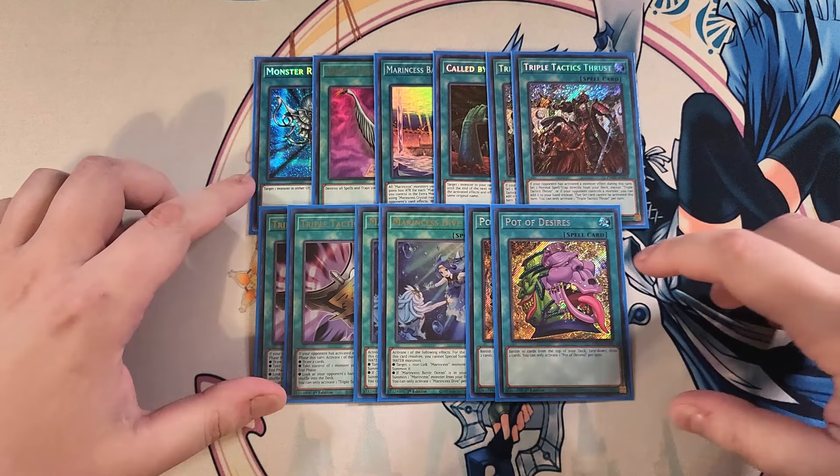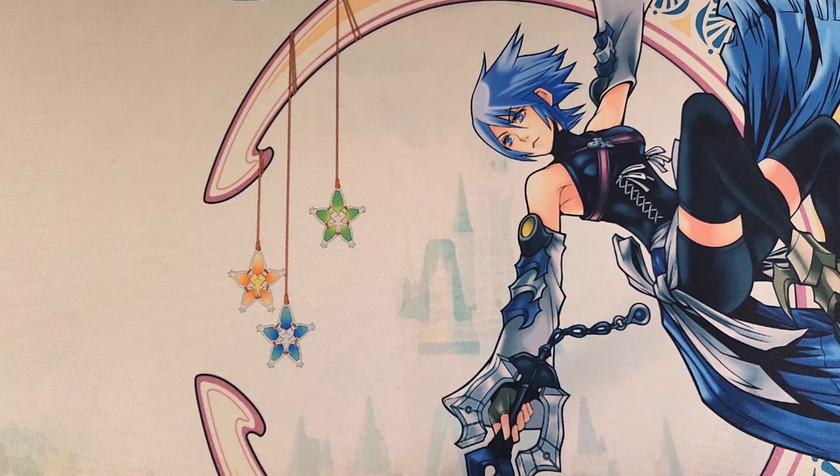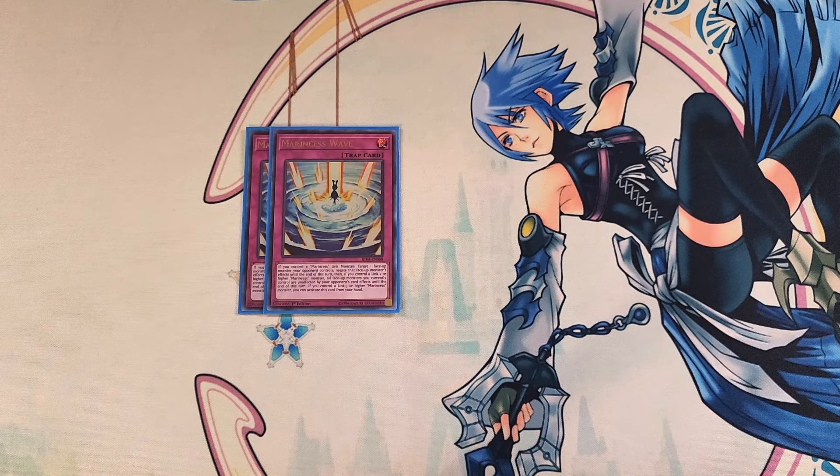That's it for the spells — let's get into the traps. For the traps we're going to be playing two copies of Marincess Wave. I really like two copies in the main deck because we do play Desires in this build and this card is just really good. It has the ability that if you control a Marincess link monster you can target a face-up monster your opponent controls and negate that monster's effect until the end of the turn. Then if you control a Link 2 or higher Marincess monster, all face-up monsters you control are unaffected by your opponent's card effects until the end of the turn. If you control a Link 3 or higher Marincess monster you can activate this card from your hand as a hand trap, which is absolutely crazy. This card is definitely a 2-of in the build — you can play it at 1 but nobody expects the second copy.